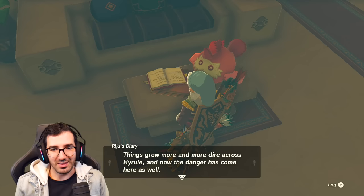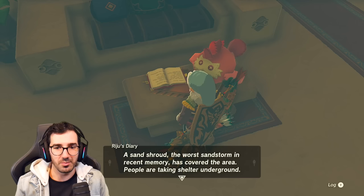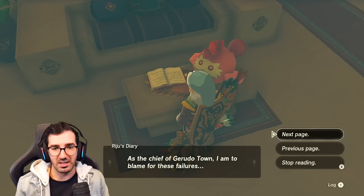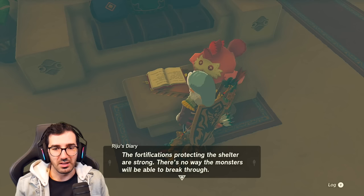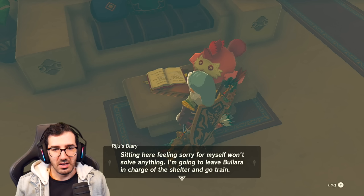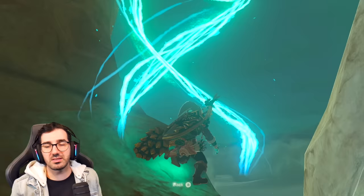Here's Riju's diary! Whoa, what are you doing with my diary? The situation grows more and more dire across Hyrule and now the danger has come here as well. A sand shroud - the worst sandstorm in recent memory has covered the area. People are taking shelter underground. We were ambushed by new monsters called Gibdos. I wasn't able to accurately hit them with the lightning. As chief of the Gerudo I am to blame for these failures.